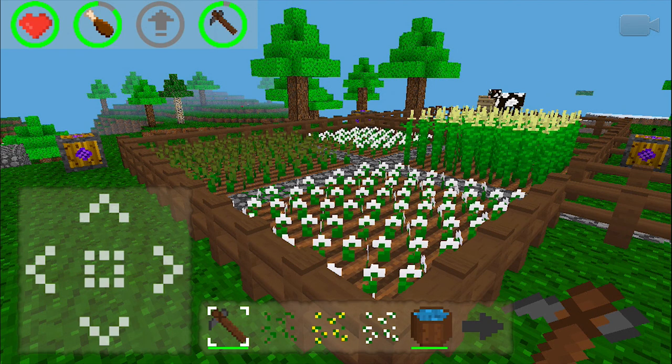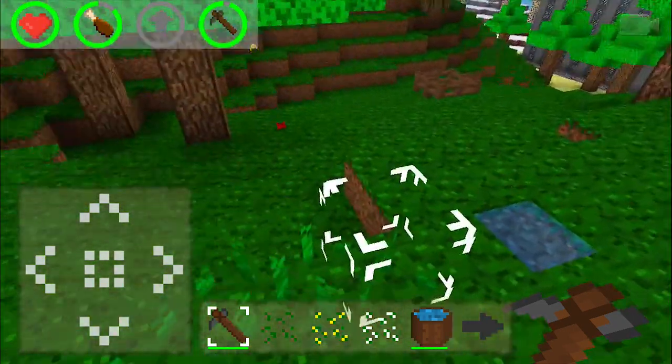In this tutorial I'm going to show you how to farm in KidBlock. Farming is vital in survival mode because it's the easiest way to get food, and if you like to build with colorful blocks you'll need to grow cotton so you can craft them.